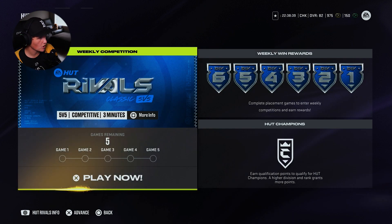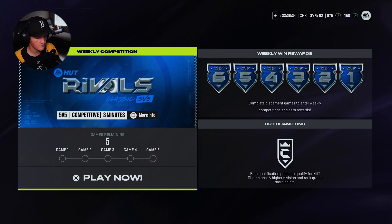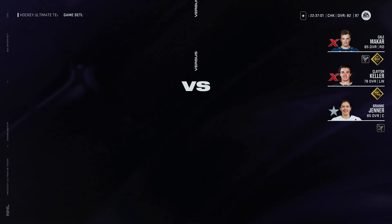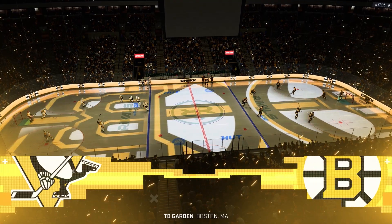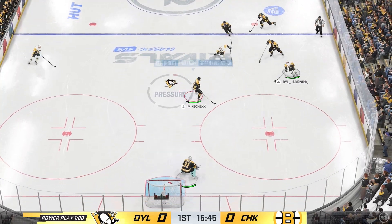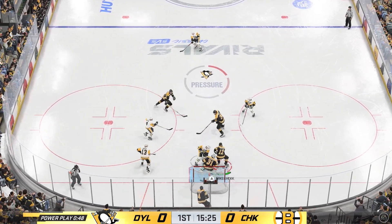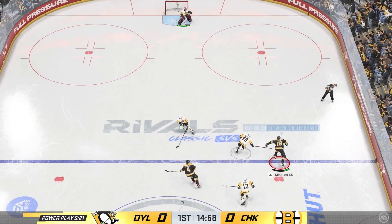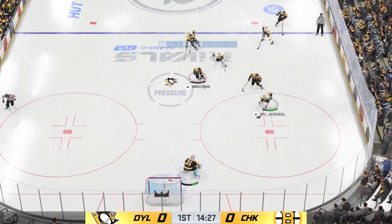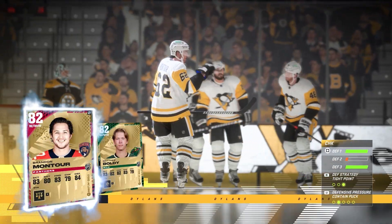This is what I like to call HUT Rivals — Sweatsville, competitive, three minutes. It can get challenging here for me. Sometimes I feel like I don't belong when you get a really good opponent who you can tell has sold their soul to NHL 24. That's where you want to steer clear. I want competitive games but I don't want to get smacked around. We're playing the Dillons — drop that puck. Oh, big play! You can see it coming, you can feel it coming. Big time hockey.